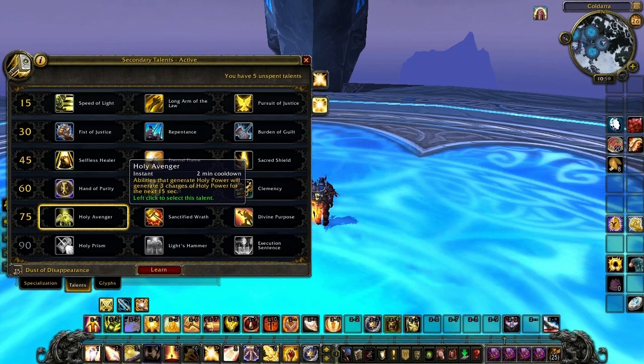In the fifth tier we have Holy Avenger. Instant cast, two minute cooldown. Abilities that generate Holy Power will generate three charges of Holy Power for the next 15 seconds.